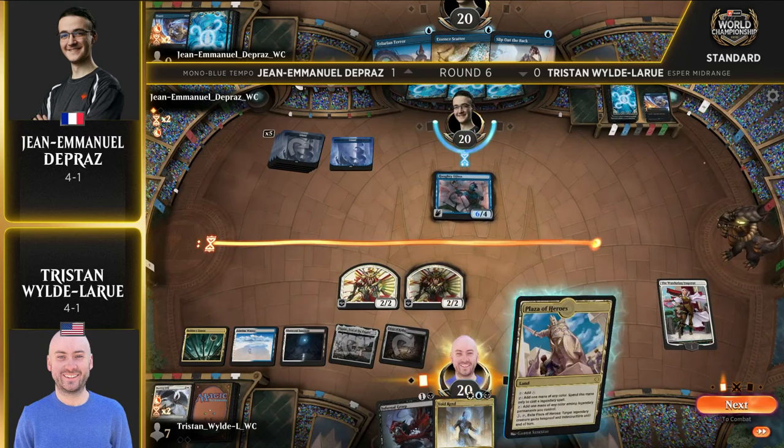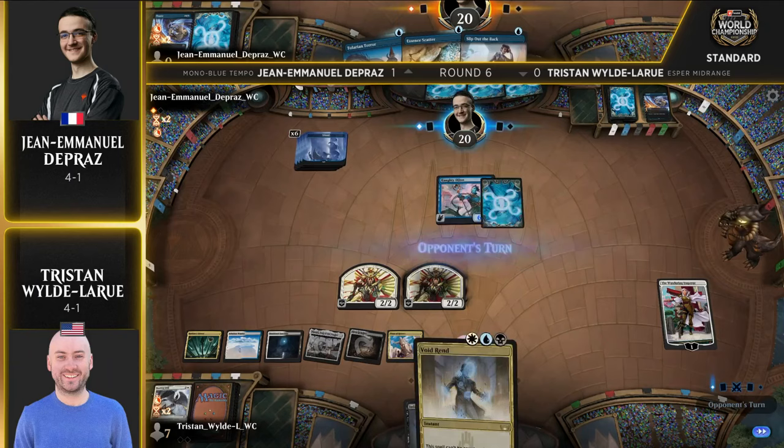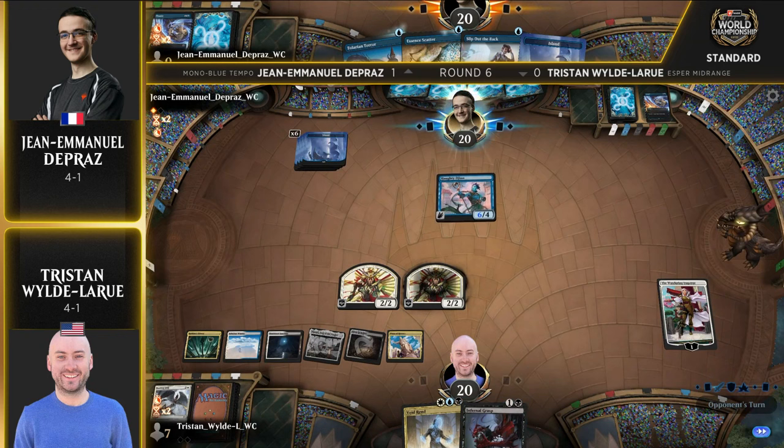Where do we go here, Tristan? Are you going to go for it? Infernal Grasp and Voidrend are available to deal with this 6-4 which is just going to start delivering the beats. Turn passes back to John Emmanuel — draws an island, has Slip Out the Back, Essence Scatter, and a one-mana 5/5. Seems good.